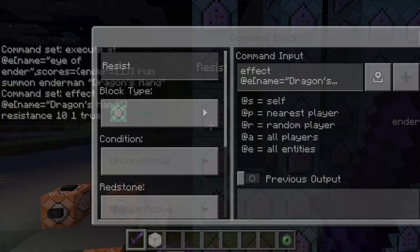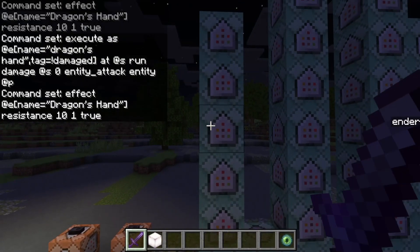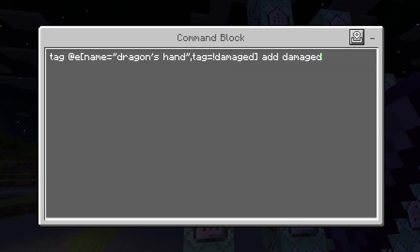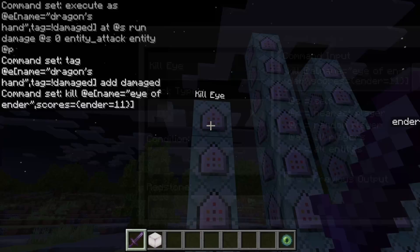Next up, we're going to be giving the Dragon's Hand resistance. If you guys want to make it take longer to kill, you can give it more resistance. If you want less time to kill, give it less resistance — that's up to you guys. Then, if the Dragon's Hand does not have the tag 'damaged', we're going to make the player do damage to it. This command basically makes it so the player attacked the enderman, to get the enderman instantly aggressive, so he's going to start screaming as soon as we do this little cutscene. The tag 'damaged' is something we give it after the cutscene is over — that basically says you don't need to run the cutscene commands anymore. Then we just have the tag 'damaged' and we're going to kill the eye of ender.